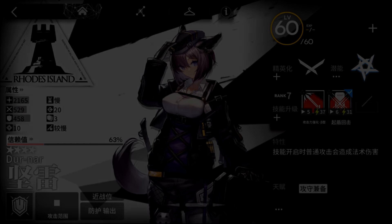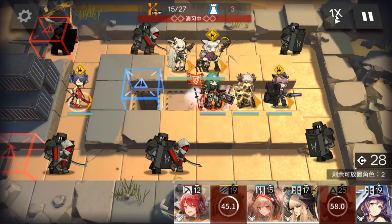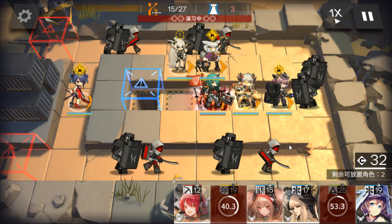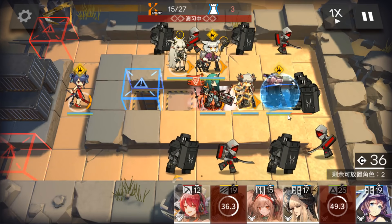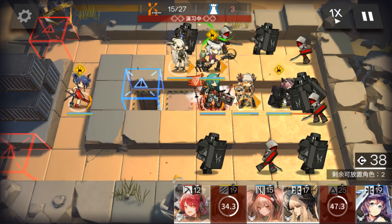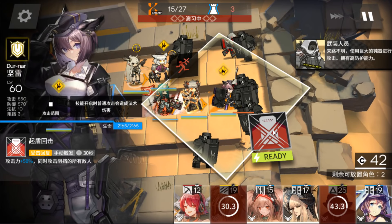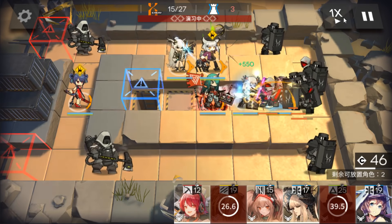Summing up, Durnar is a defender that can deal arts damage with skills, but her skills don't increase her defense or resistance. That means she doesn't have the survivability that a defender should have. So her role is more like a guard with a free block that can deal arts damage, instead of a normal defender. Invest resources in her only if you really like her or don't have an arts damage source, because there are better defenders to tank enemies.